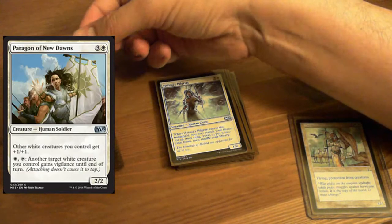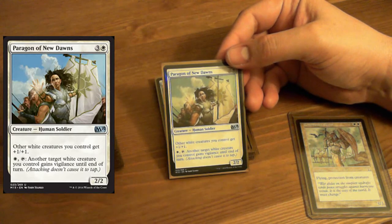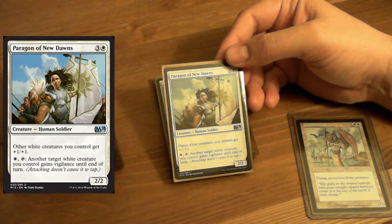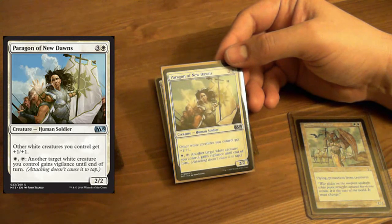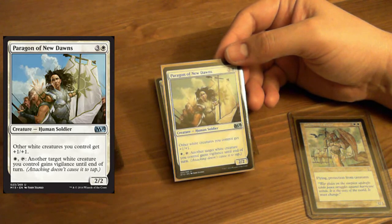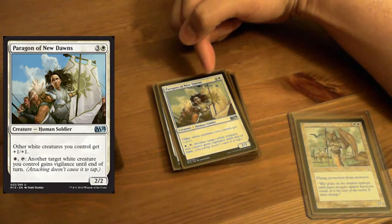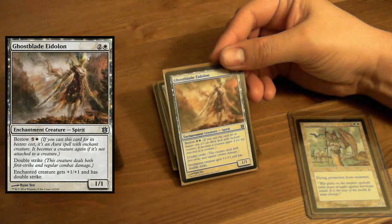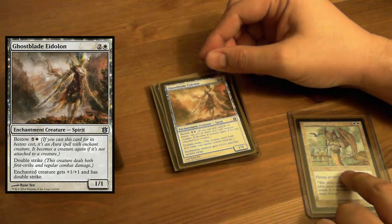This is where we are different. I put Paragon of New Dawns in there instead of Veteran Swordsmith because this gives all white creatures +1/+1. Veteran Swordsmith just gave soldiers a buff. And you can give something Vigilance. But this does cost one extra colorless mana more.